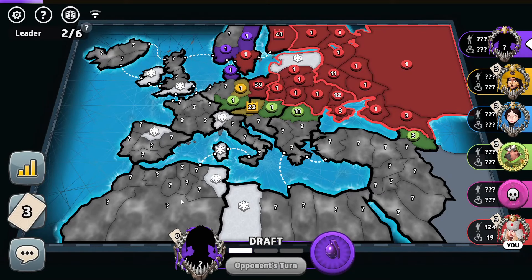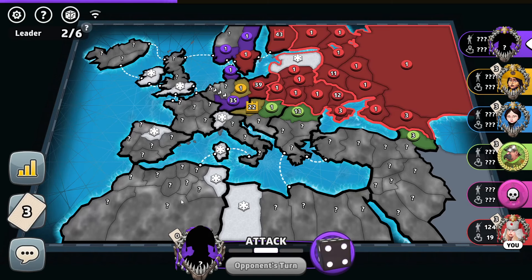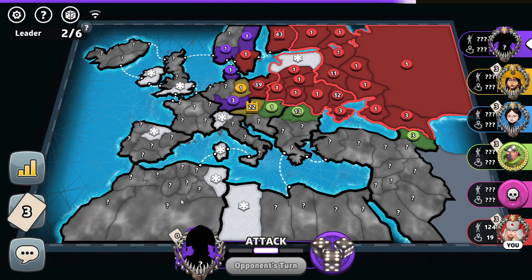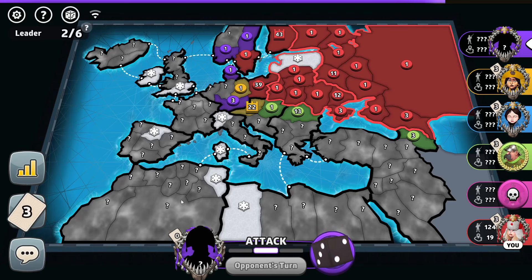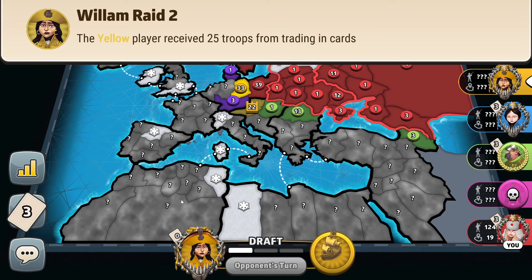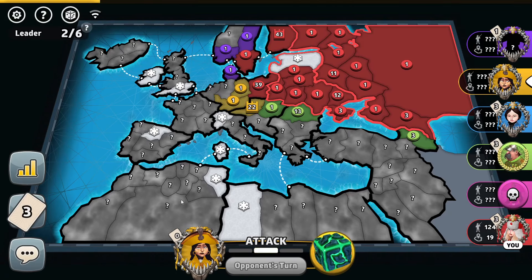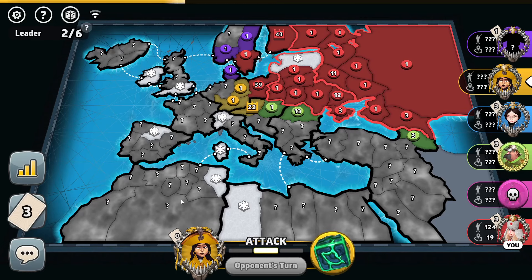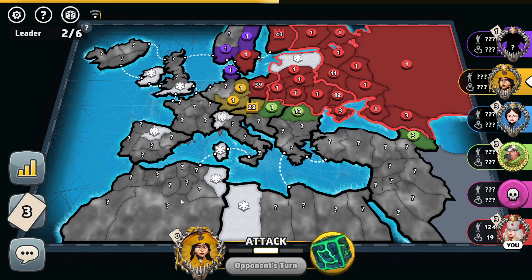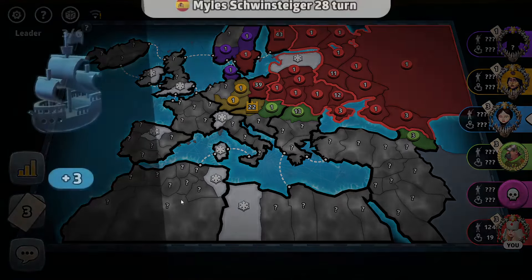Ten troops by purple — he trades in a twenty-troop set for a thirty-five-troop army, but he bumps into my thirty-nine-troop army so he won't be able to break through me at all. He still keeps attacking territories — will he deal some damage to blue? He's fortifying troops out of his cap. Five troops by yellow — trades in a twenty-five-troop set for a thirty-three-troop army. He checks out the capital in Gascony. The leader is at three but he doesn't eliminate blue.